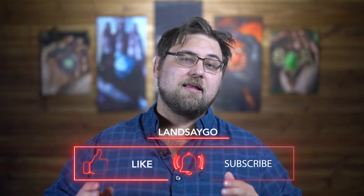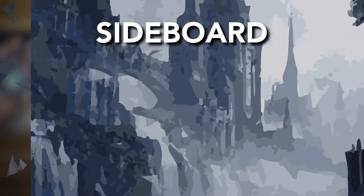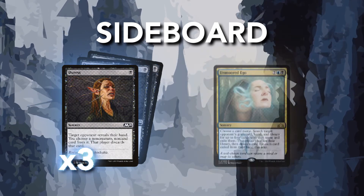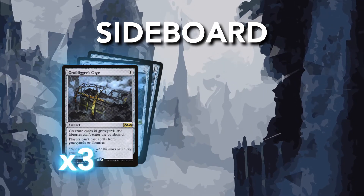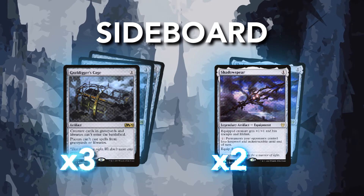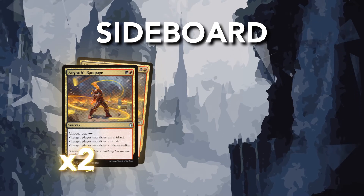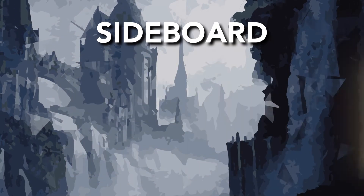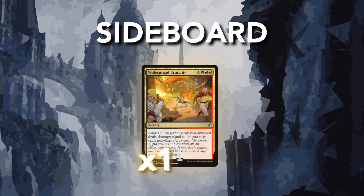Before we get to our sideboard, if you like our content, please give us a like, share, or subscribe — it's a great way to support our channel for free. We're running three Duress against control or other non-creature spell heavy decks, two Unmoored Ego to hit any of the various combo pieces our opponents have, three Grafdigger's Cage to fight against elder giants, graveyard recursion, cat combo lists, and Winota. Two Shadowspear when going up against aggro to gain back life faster — it can also give us a way to kill gods. Two Angrath's Rampage for more early game interaction with faster aggro lists, two Bedevil to flesh out the playset when we need to take care of planeswalkers or very specific threats. And lastly, we're running a single copy of Widespread Brutality to bring our total count to four to fight against aggro and midrange lists.